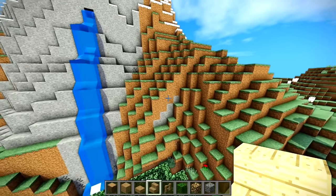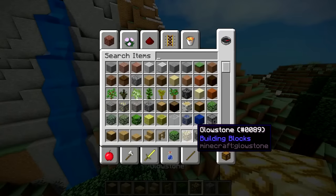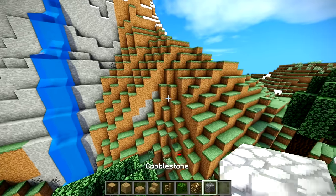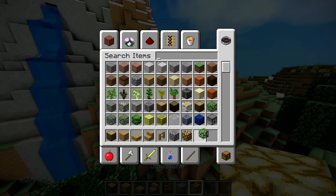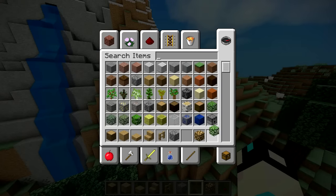For this cliff mountain house underground build, you are going to need the materials found on my hotbar below. These three on the end right here are definitely optional, but if you want to make your build look a lot better, you're going to need some glowstone. I'm not sure why I grabbed those oak leaves - you won't need those.